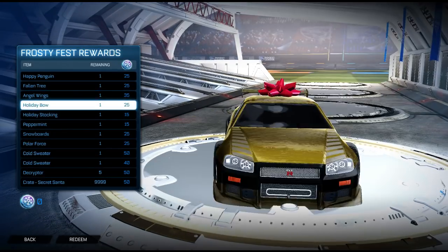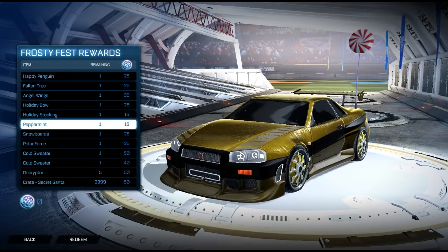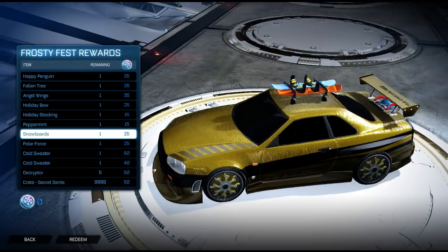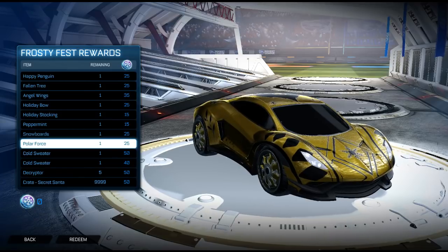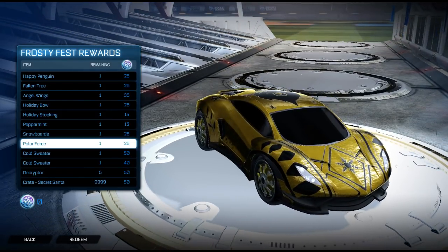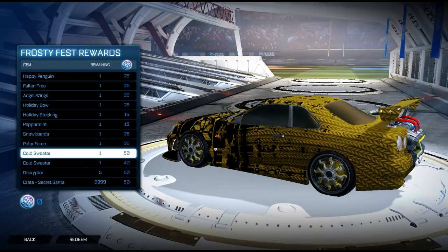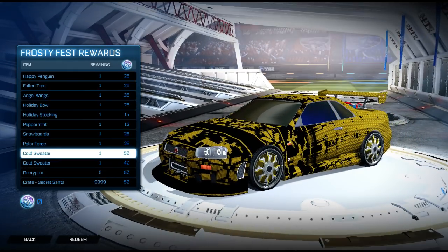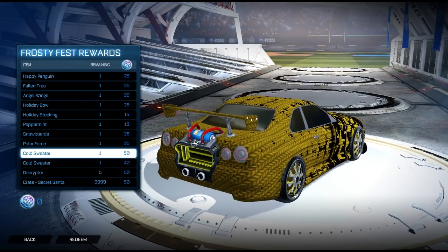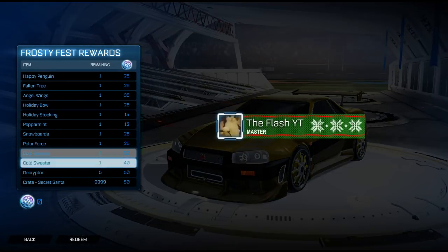The holiday bowl, holiday stocking, peppermint, snowboard. And there's a decal — the Cold Sweater — that's another universal decal like the tree we had in the previous crate. I don't like it that much.